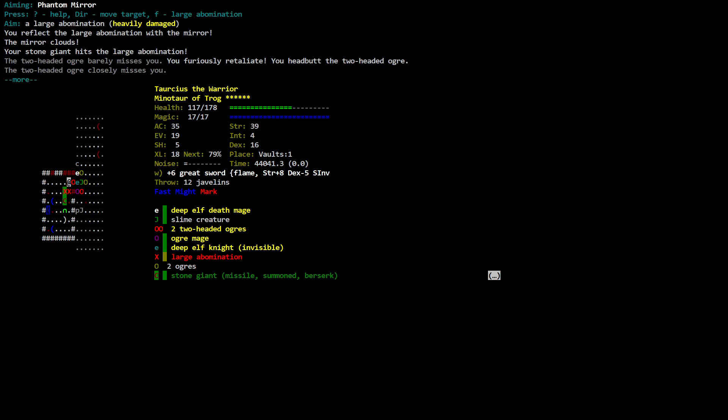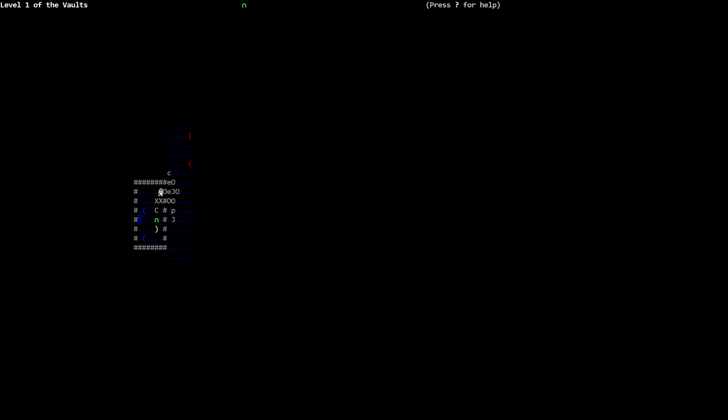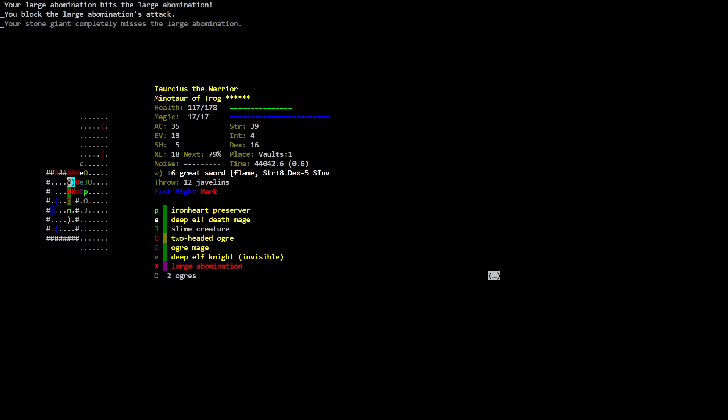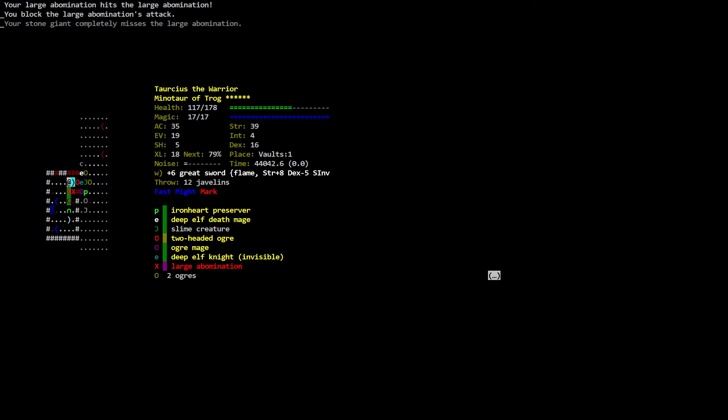Your large abomination hits the large abomination. You block the large abomination's attack. Level one of the Vaults intersection. He's right there — I'm going to go to the west because our critter is to the south. You block the large abomination's attack. Since I'm fast I've got to step away from the ogre — a step and another step. The ogre mage casts a spell.